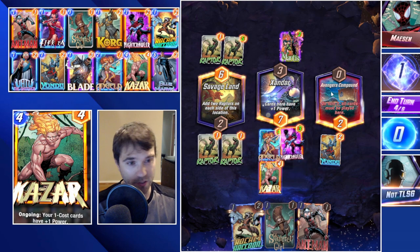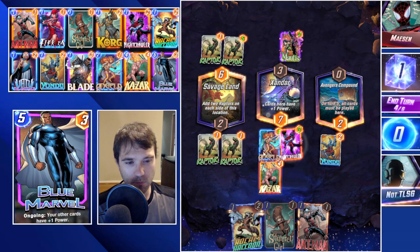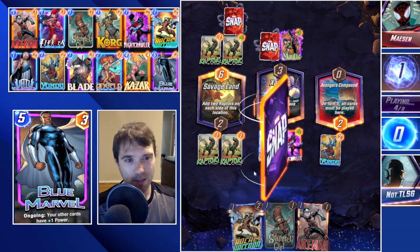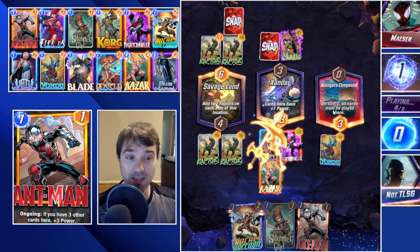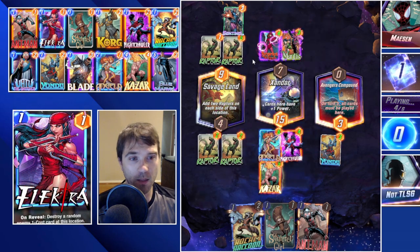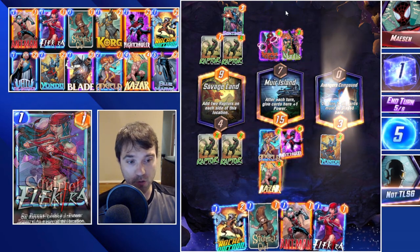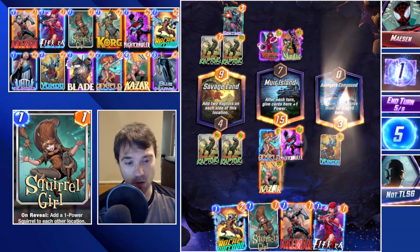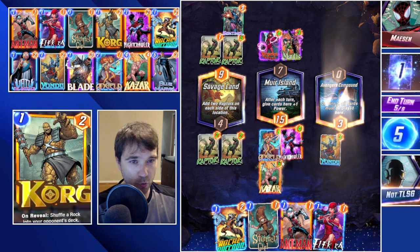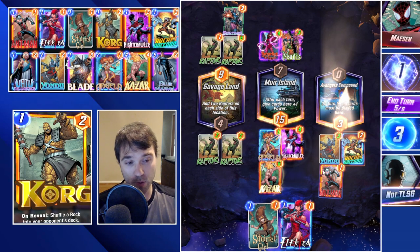We can do Kazar into the Avengers Compound lane, or Kazar into Xandar so they can't Enchantress it on turn five. It's very rare a zoo-style deck list has Enchantress, but it could happen. We'll do Kazar there - if we draw into Blue Marvel, we can drop Blue Marvel here and then flood the rest of the board. I like splitting those ongoing abilities where I can so there's not one sole target. They change the middle location with Scarlet Witch, turning it into Muir Island, which gives us more benefit than them for two turns.